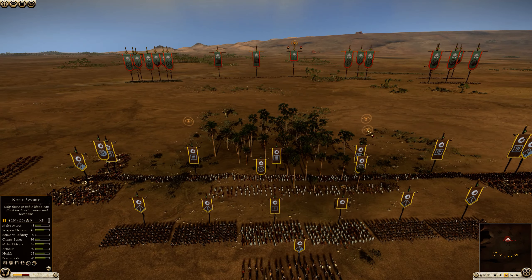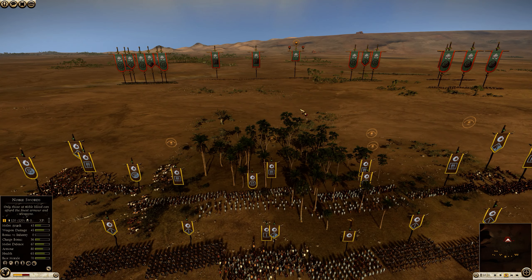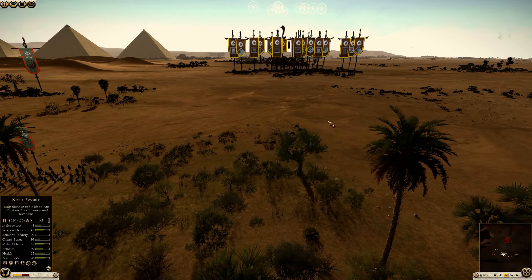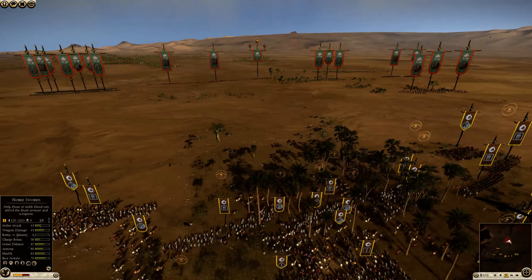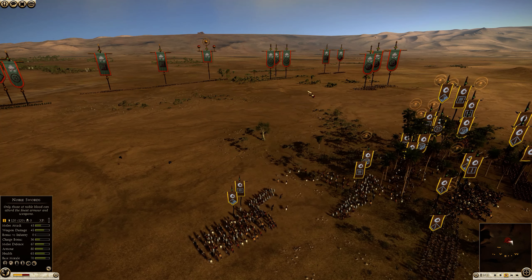So the map is Egypt - the Pyramids - and Achilles picked this map. Which is good for me because if I started on this side I would have had the forest here, and if I started on the other side I would have the forest there too. So that is going to negate the massive advantage in skirmishing that Armenia has.